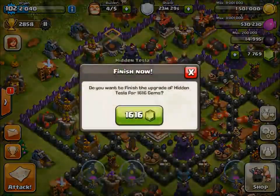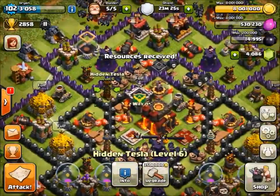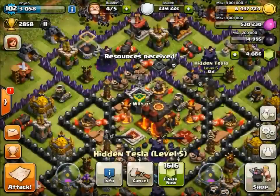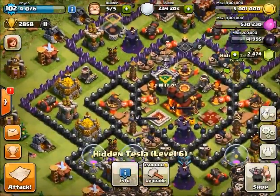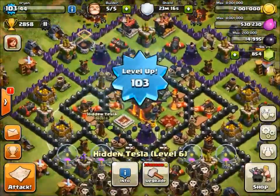Fill up these resources one more time and we should be able to get a little bit more done. Level 103 — all right, sick.